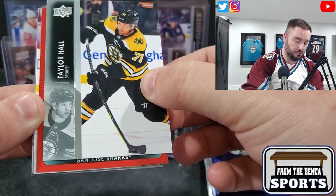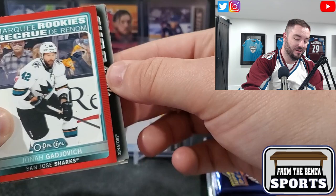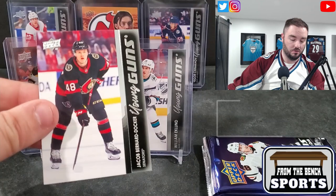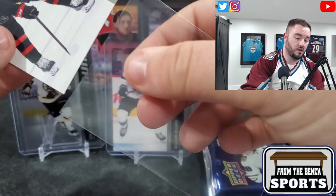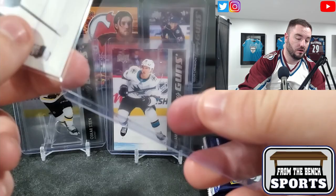We have a red parallel, which I think is a shorter print, for San Jose. San Jose cards keep getting me every time. Jonah Gadjovich again - another Young Guns, this one for the Senators. Jacob Bernard-Docker - not a bad Young Guns hit there.